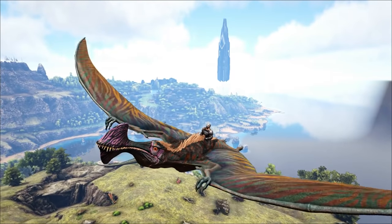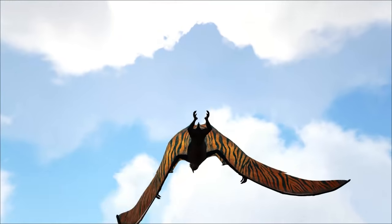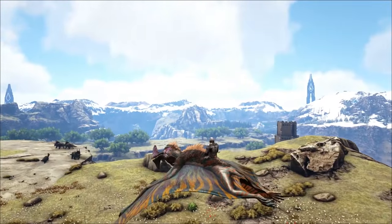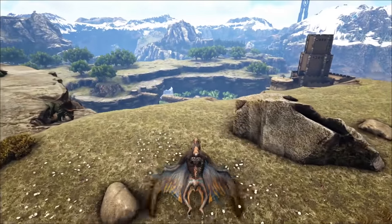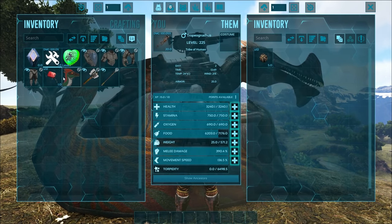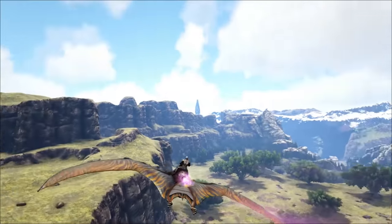Coming in at number 8, we have the Tropeonotus. This guy is kind of a reskin Tapejara and is rather difficult to find and tame. You will find him on the Crystal Isles, and in order to tame him you have to Chain Bola him. Your best bet is to eat a rare flower, which will cause it to aggro on you, and then lure it into a trap and Chain Bola it from there. You do not need a saddle to ride this guy. However, equipping him with his saddle will cause him to go extremely fast, as it uses gasoline to turn into a jet-powered engine.